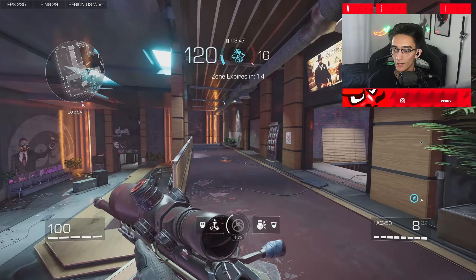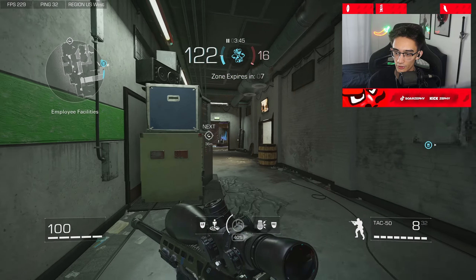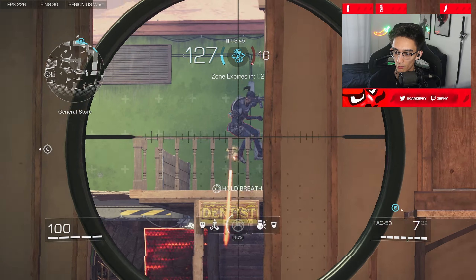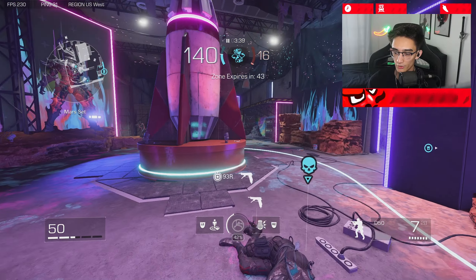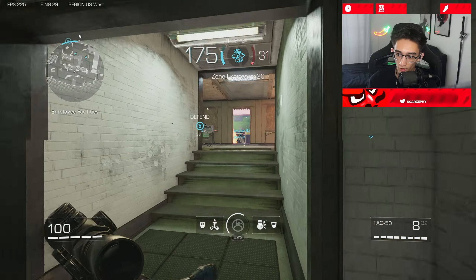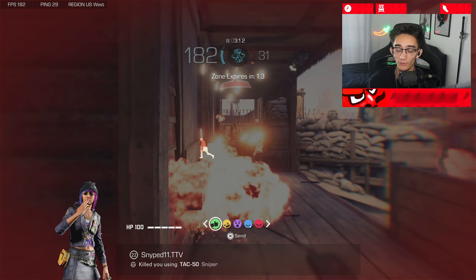Movement in this game is a little different — you can slide cancel, but it's more of a slide jump. Slide jump is what most people are doing right now, and when you do it you can move left and right to dodge. It's apparently a lot easier on keyboard and mouse than on controller. Also, you're not able to go prone in this game — only crouch — which is a little weird, but at least you don't have to deal with drop shotters.